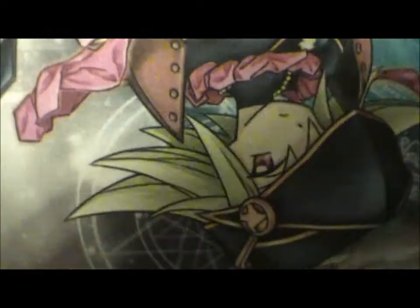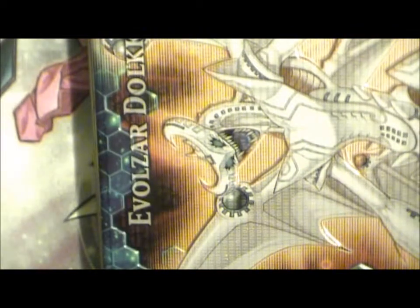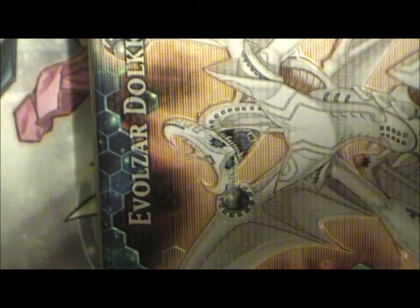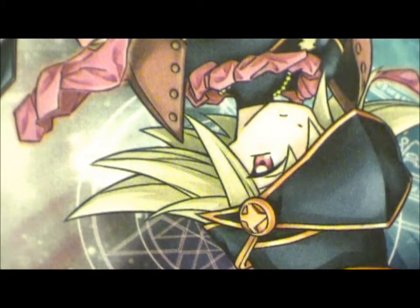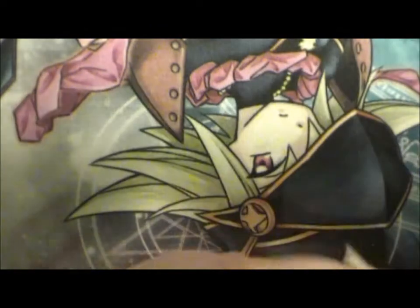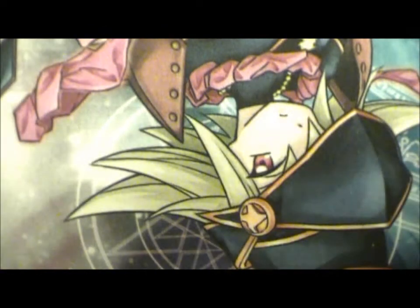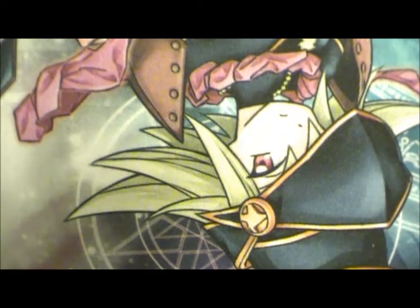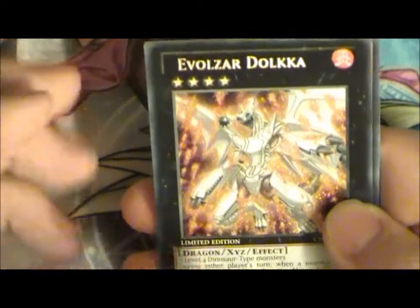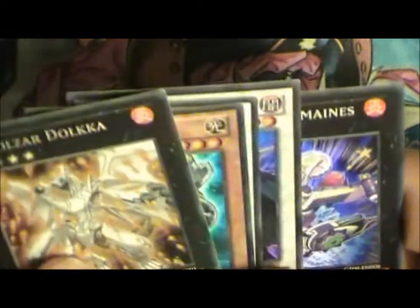On to the Dolka tin. Let's open it up. Evil Sword Dolka, Yennex Neutron, Scrap Dragon, Dark Highlander and one of the Psyne mains.